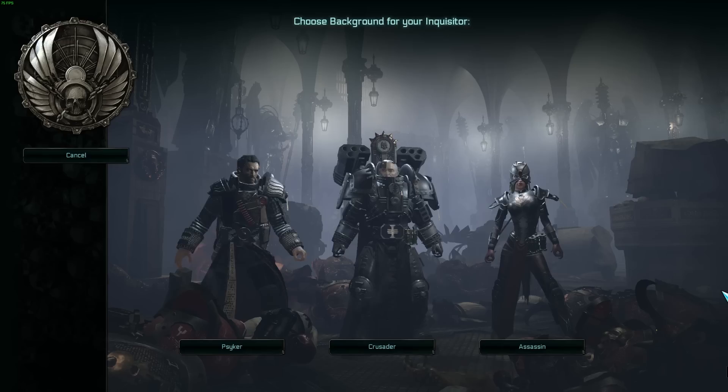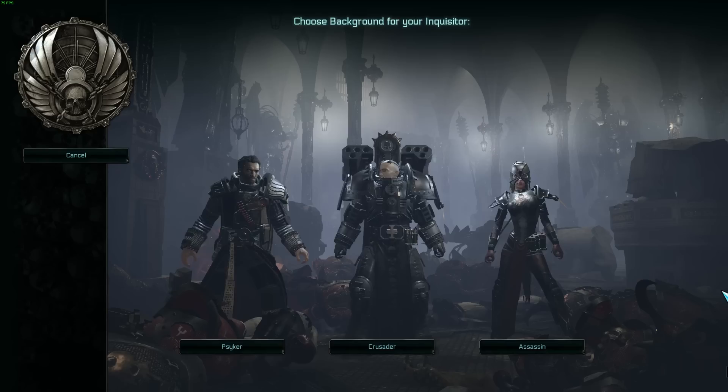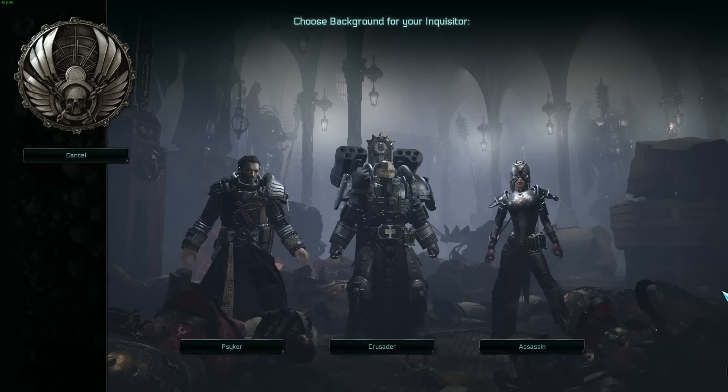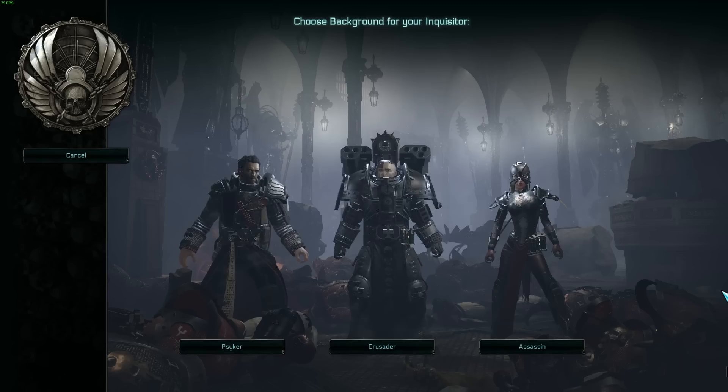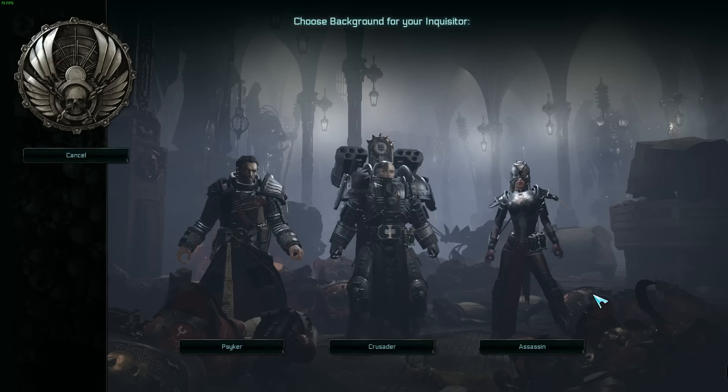With Inquisitor Martyr having come out just this past week, a lot of people are wondering how to break into each and every one of the characters, or the backgrounds as they're called. Inquisitors in the Warhammer 40,000 universe come from a number of different backgrounds. You have your typical Inquisitor in a trench coat, some in power armor, and some assassin variations like Callidus assassins. Let's go into our three backgrounds today: the Psyker, the Crusader, and the Assassin.